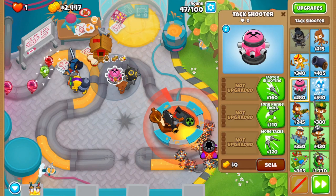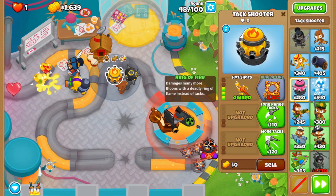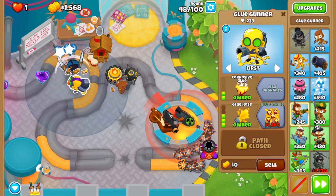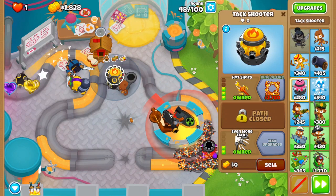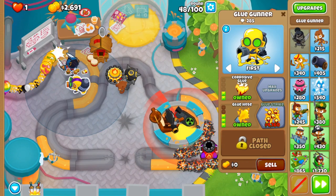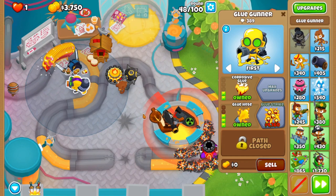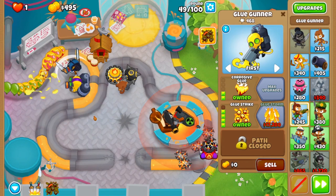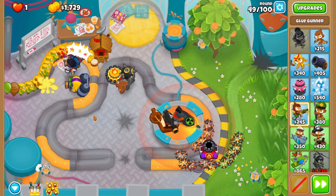I'll put this Spike Factory here — 4 or 5-0-2 is my preferred way to go. It's the Ring of Fire that you want. Any Tier 5 upgrades are nice, but the one I would recommend prioritizing is Glue Storm, mainly because it can hit DDTs and I think it removes the lead properties too.